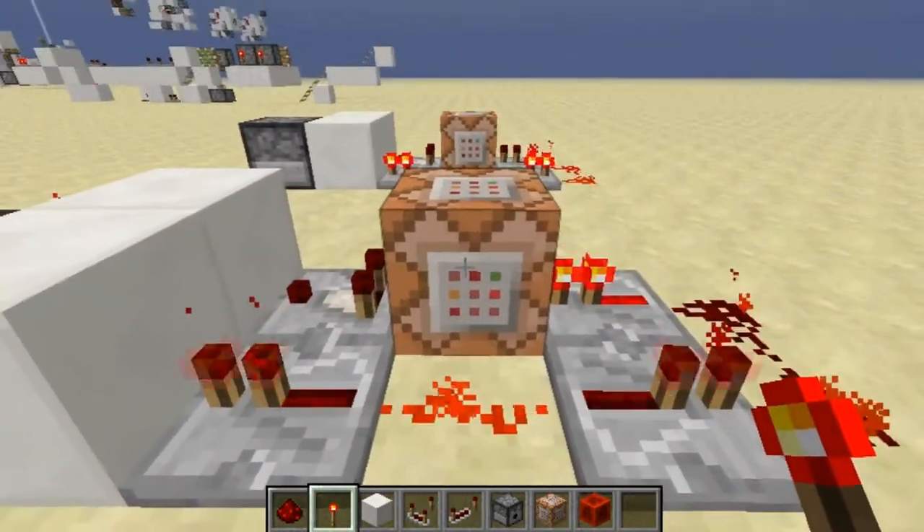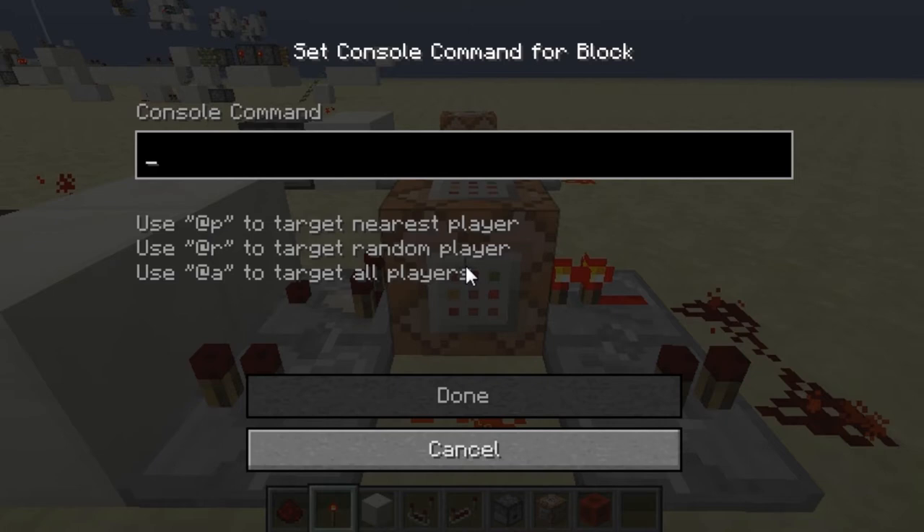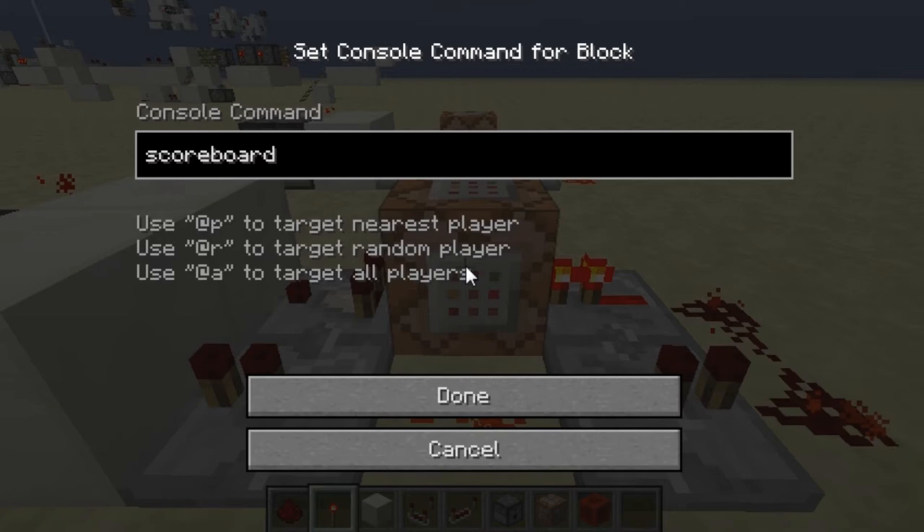Now you can enter the command in the command block. Note that you can't use Tab inside the command block console, so I'll have to type it manually. Type: /scoreboard players remove, then the selector — open brackets like these.